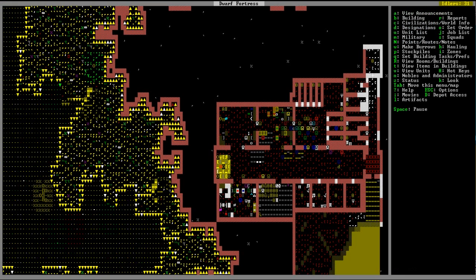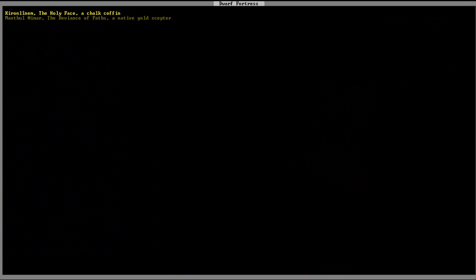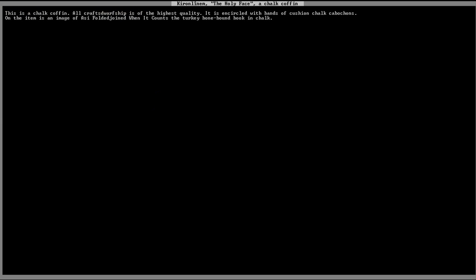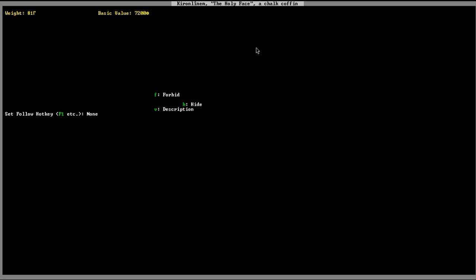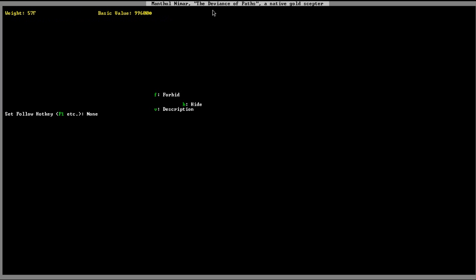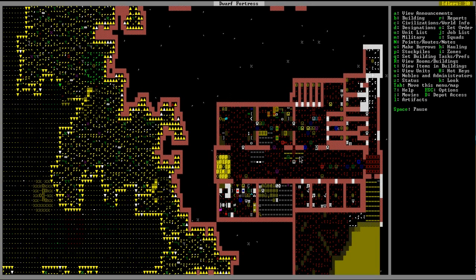Let's look at the artifacts. The Holy Face — Kiren Linem, a chalk coffin. Its description: 'chalk coffin, all craft, storied dwarf shift, of the highest quality, encircled with bands of cushioned chalk cabochons... an image of a folded jointed... turkey bone bound book in chalk.' The Holy Face — what a great name for a coffin. It's worth 7,200 dwarf bucks. And this one — Manthul Neymar, 'The Deviance of Paths,' a native gold scepter worth 99,600 dwarf bucks. I can't trade artifacts though — I don't know what to do with them yet.